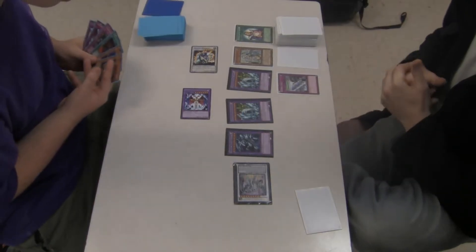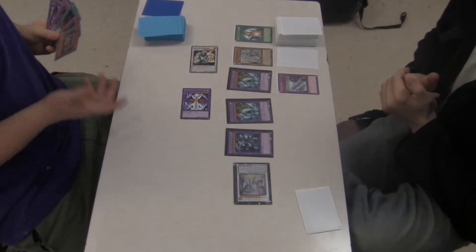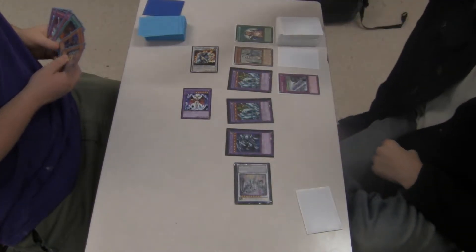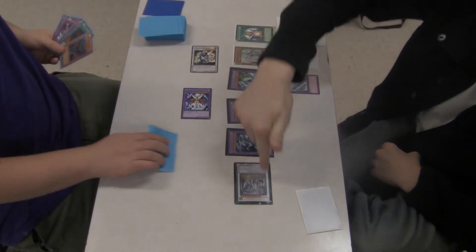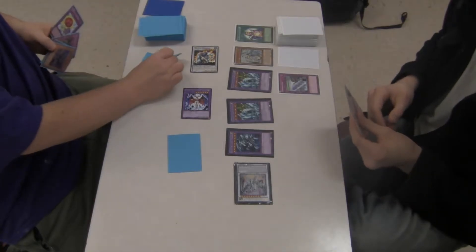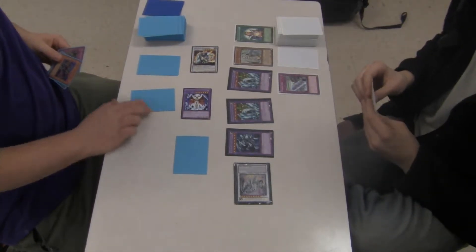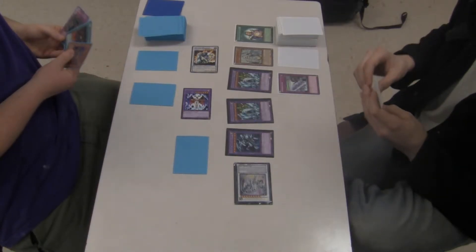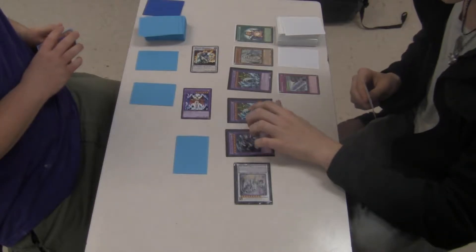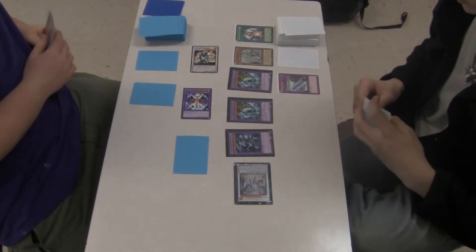And that's each standby phase. Azure Silver Dragon comes onto the field. They are safe from spells, traps, and effects for the turn that he's summoned — that's all dragon types. All dragons are immune the turn that he's summoned. So that means you can't do anything this turn or the next turn — to target any of these four. He's immune for now; spells, traps, and effects will not work. And that's your go.